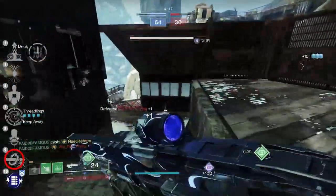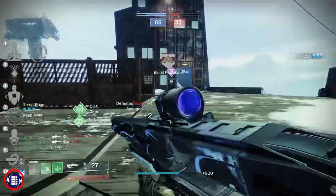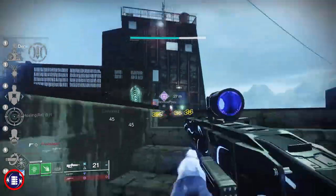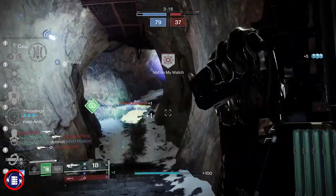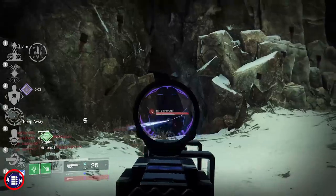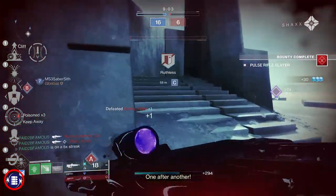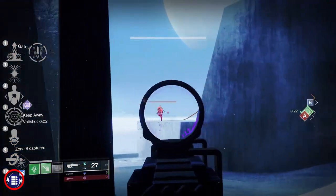Last but certainly not least, Volt Shot: reloading after defeating a target overcharges the weapon, causing the next hit — within seven seconds — to apply Jolt. Volt Shot is my number one pick in this column, even over Kill Clip, because Jolting a target deals increased damage similar to Kill Clip but also chains damage to nearby guardians. It's essentially a two-for-one. For both PvE and PvP, I'd go with Volt Shot in this last column.